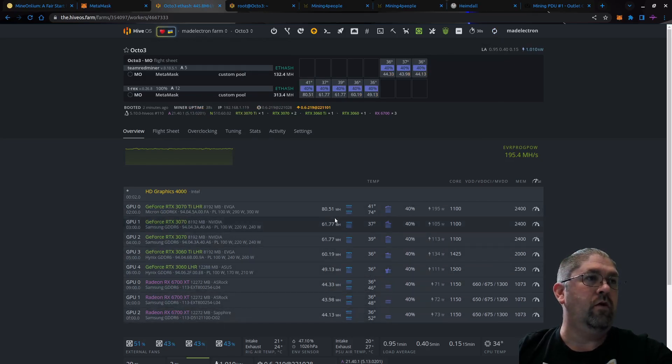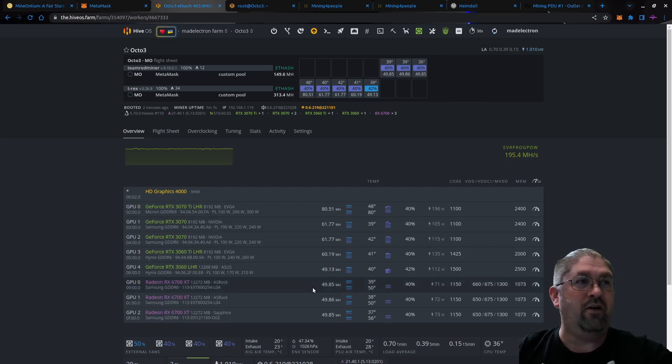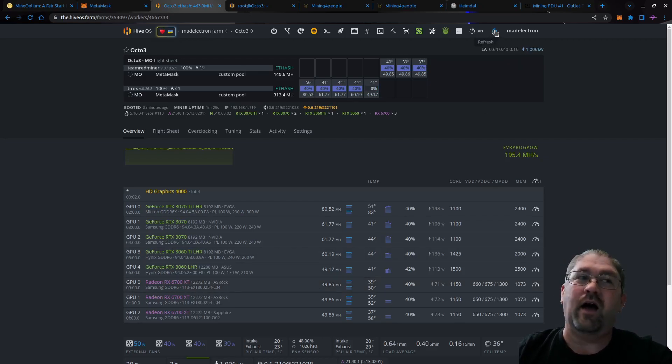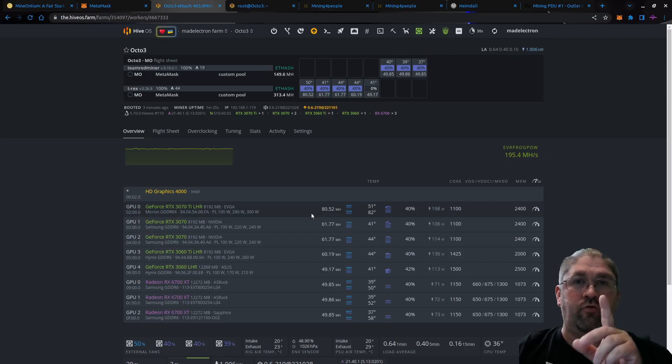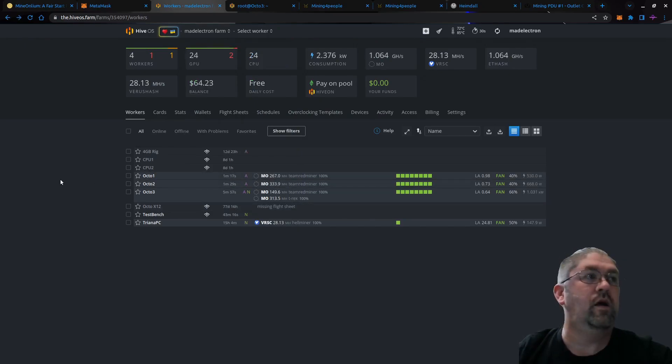Let's go back to the main HiveOS screen and refresh. Everything's popping back up — it should be around 46 megahash. AMD takes a little bit of time to tune. Interestingly, AMD on small DAG file sizes actually gets a hash rate boost — on Ethereum before proof-of-stake you'd normally get about 46 megahash on an RX 6700 XT, but here we're getting just shy of 50. Let's go ahead and make one more flight sheet for my other two Octaminers, which are both all-AMD, and we'll get started on solo mining.